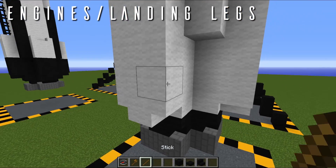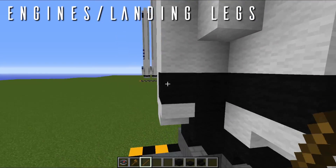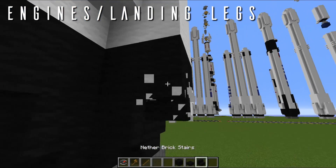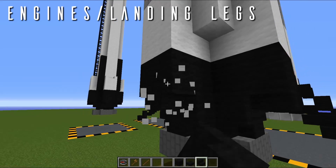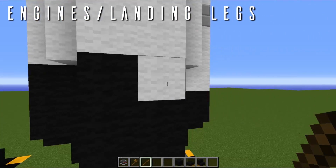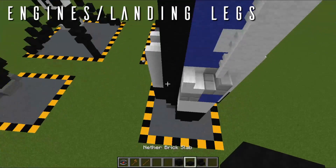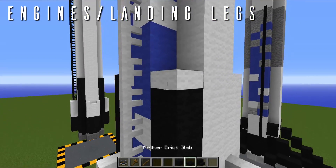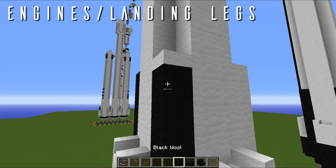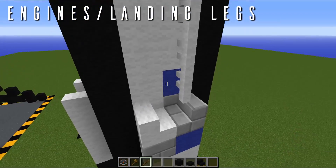We're going to select the black wool and come around with a two-high ring around the bottom of the Falcon 9 like so, and we're going to come in and replace the netherbrick stairs — pretty simple. And this is where things change a little bit; we need to go up one more level. So this is where things will vary. You can either recolor the main ends of the landing legs like so, leaving that extra bit of white, which will get rid of this blue thing here in a minute. Here we'll repaint all of this really quickly and this raceway will also move.